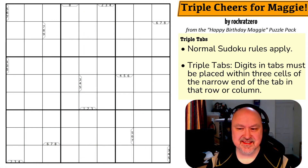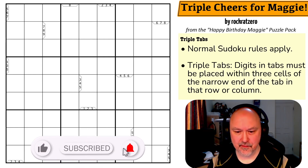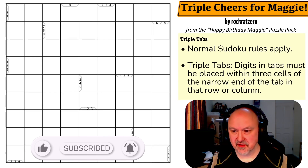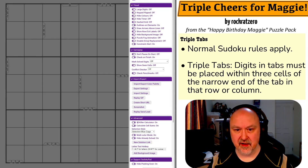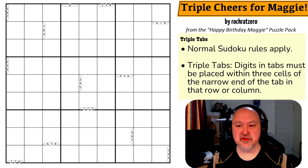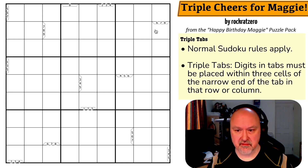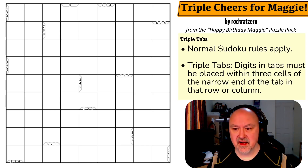Hey everyone, this is Broomster and this is the final puzzle in the Happy Birthday Maggie puzzle pack, which is a pack that people put together for Maggie to solve. This is a triple tabs puzzle, and what I'm going to recommend for anyone solving a triple tabs puzzle is to go into the settings and turn on the outlines on elements — it makes the digits in the triple tabs a lot clearer to see. When I've been posting links to my own triple tabs puzzles, we've been putting in the URL the forced setting, and I may do it in the link below, but it definitely makes the digits in the tabs easier to see. Thank you Rock Rat Zero for creating a puzzle with our constraint.